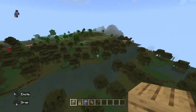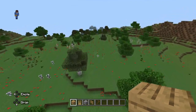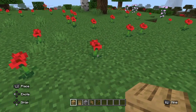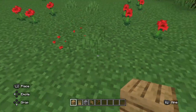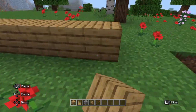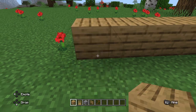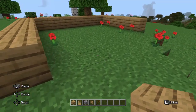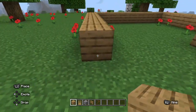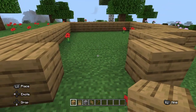Oh well, this is just great. I'm going to explore. Oh hey, birch stuff, nice! Okay, I think setting up the house right here will be good. Let me just destroy these and I'll start building. And I'll also put a pool in.